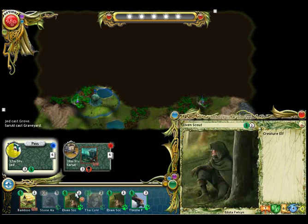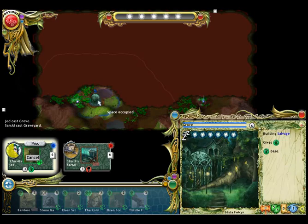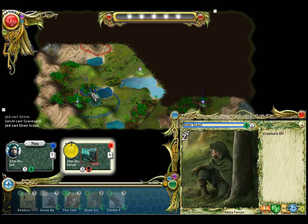To play him, just click on the card. Now you can see the spaces on the map where you are allowed to place him. You must place him next to a sylvan-based building — in this case, around the grove. Now you can see much more of the map. You can see 4 spaces around the scout since his vision is 4.